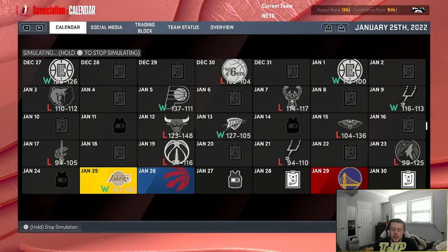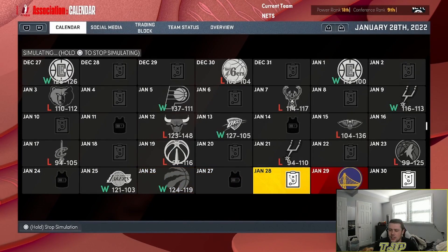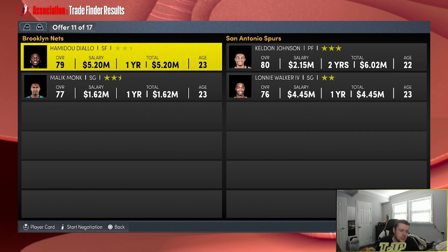We're going to lose this game — no, we didn't lose. We lost that one — let's make another trade. I stopped the trade finder — I was sneezing. But we landed on Caleb Johnson and Lonnie Walker. I'm going to trade away Hamidou Diallo and Malik Monk.